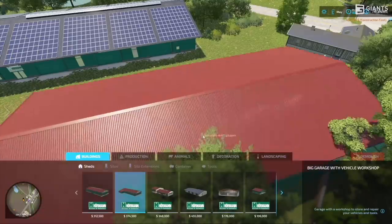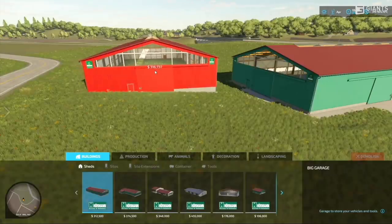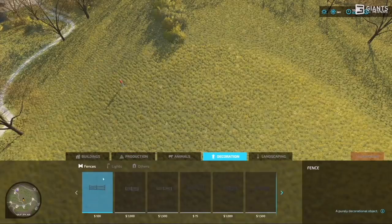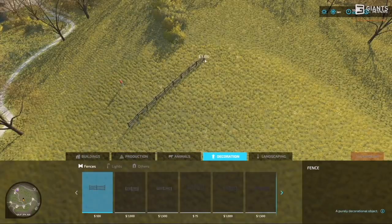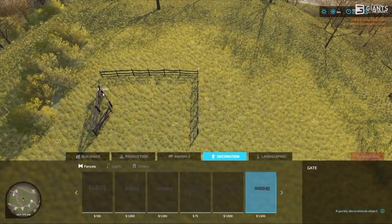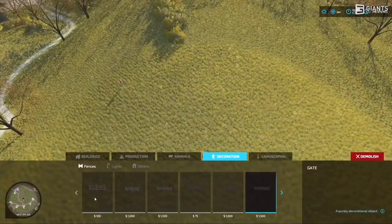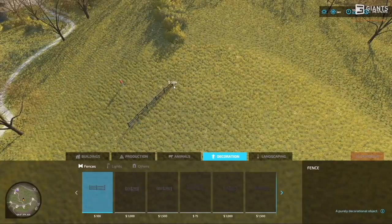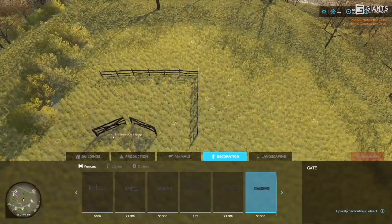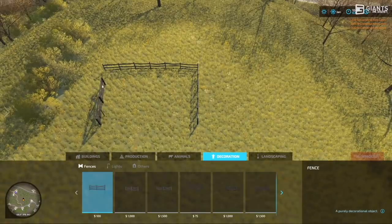The next top feature to get hyped about is the build mode. This will allow you to create your own custom farm layout, and it's going to be way easier than FS19. It allows you to place buildings and other placeables and customize the land all in one screen. There will be new tools, an easier way to use the controls, and hundreds of new base-game placeables. Fences are now drawn rather than placed — they follow any terrain, any angle, at any length — and you can delete certain sections of fence wherever you want.